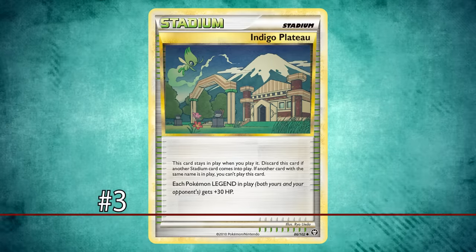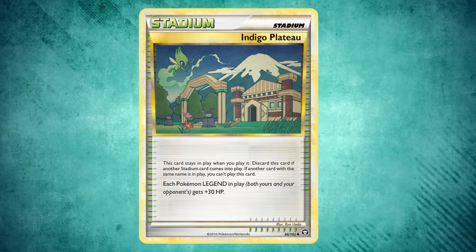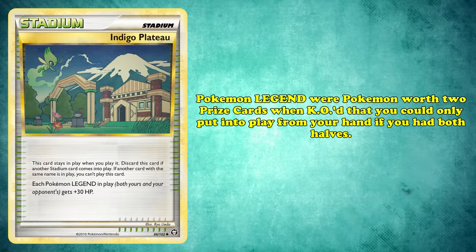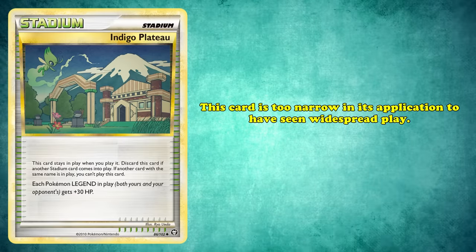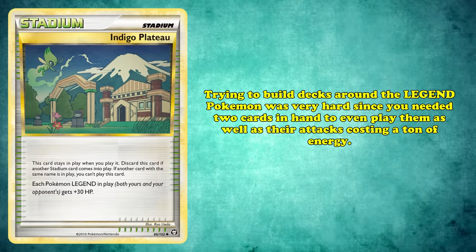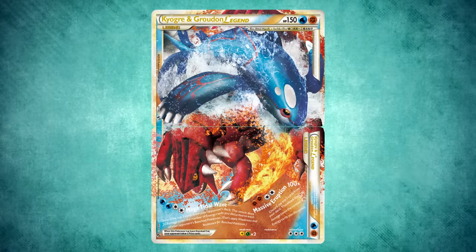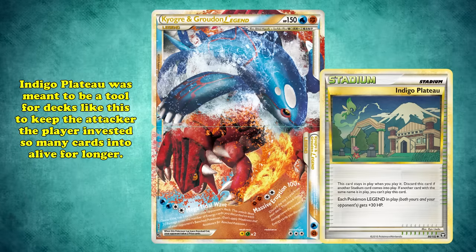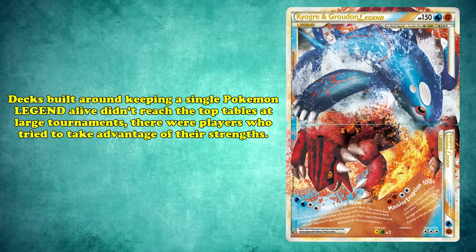At number 3, we have the Indigo Plateau, a Stadium with the simple effect of giving all Pokémon Legend in play 30 extra hit points. Pokémon Legend were Pokémon worth 2 prize cards when KO'd that you could only put into play if you had both halves of their Legend card in hand. Like many cards on this list, Indigo Plateau is too narrow in its application to have seen widespread play. Trying to build decks around Legend Pokémon was extremely difficult due to needing 2 cards in hand to play them, as well as their attacks generally costing a lot of energy — both of Cryogre and Groudon Legend's attacks cost 4 energy.